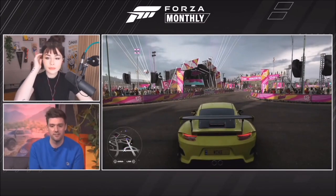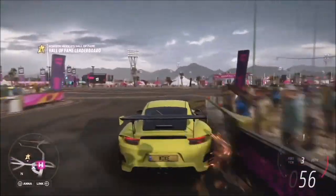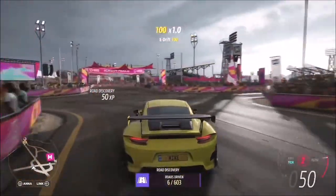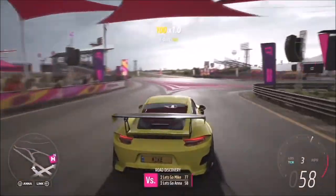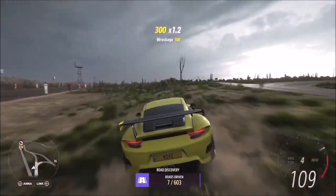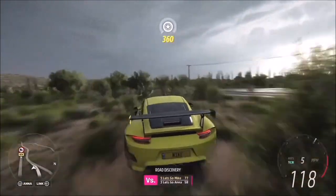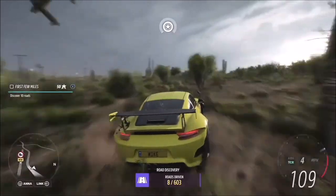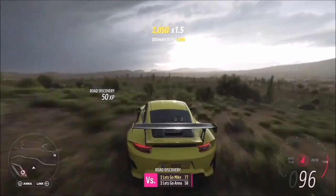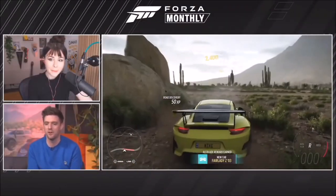With just a couple of quick upgrades the Porsche is now off-road ready, and those upgrades are available for virtually every car in the game. Whether you have a 350Z for drifting, track racing, or dirt racing, you can slap on a few upgrades and make it an off-road beast. Out on the terrain, the car holds traction and maintains full control with no issues — before Mike drives into a rock.